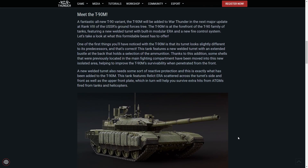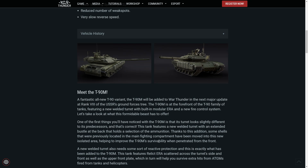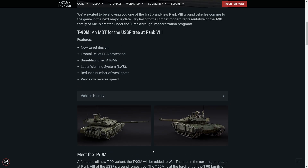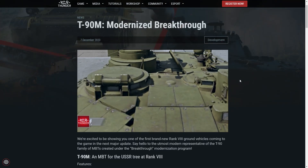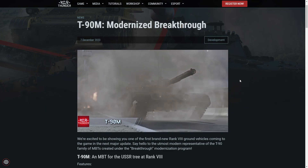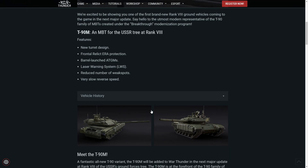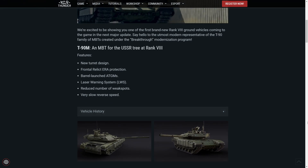We might see stuff like the T-14 Armata but not yet, because I think there's too much of it still secret. Overall it looks pretty cool — a very nice looking tank, very powerful with all its armor, the good gun, the good speed although not in reverse, and the active protection system. That's the T-90M. Let me know in the comments what you think, hit the like button, subscribe for more, check out the Patreon, and check out the other recent DevBlog for the Challenger 3.